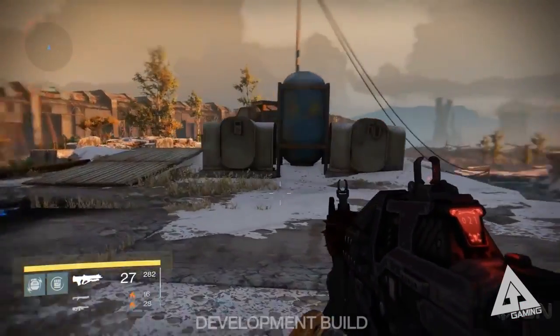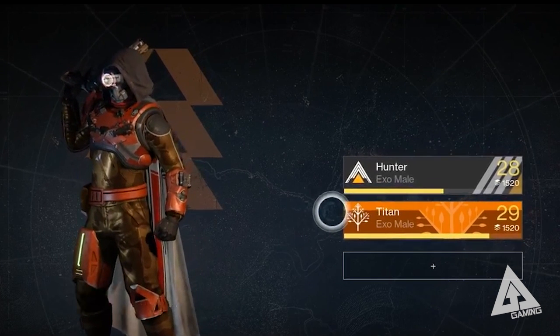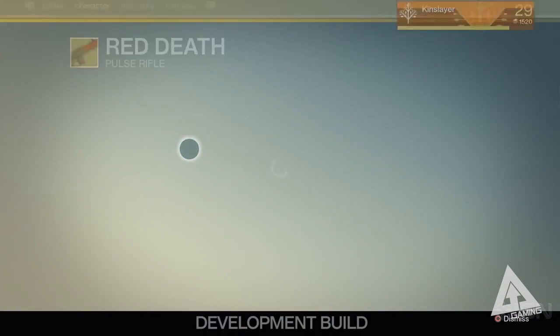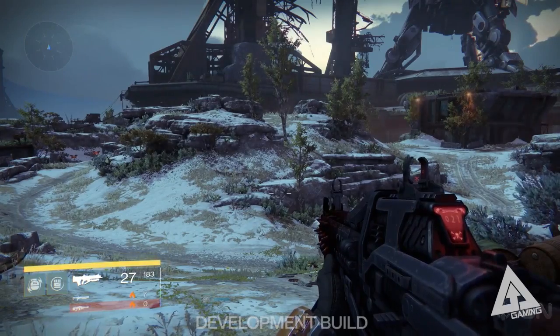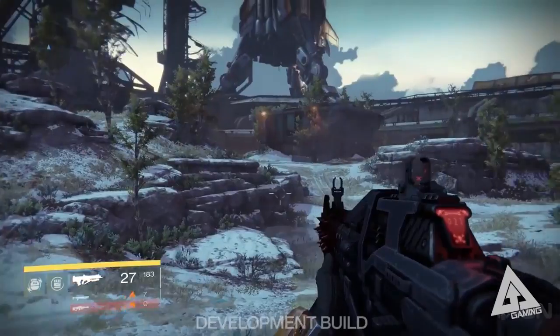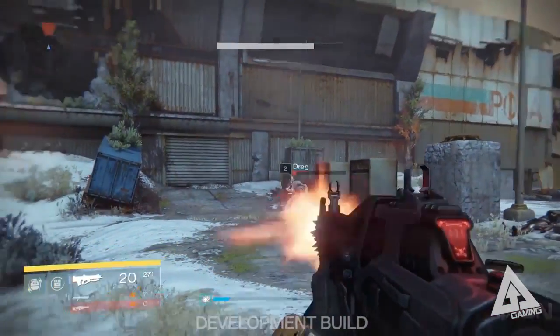Speaking of the hunter, I can't believe they teased it right at the start of the video — you see this awesome looking hunter and then it's like, nope, we're showing you the titan. IGN, don't do this to me. But back on track — the other thing we got to see was the Red Death pulse rifle. Up until now we'd only seen pictures of it in the weapon select screen, but here it is looking very badass. This gun is special because kills with it not only heal you but also speed up your reload time — take this to something like the Iron Banner and you're going to be very strong.